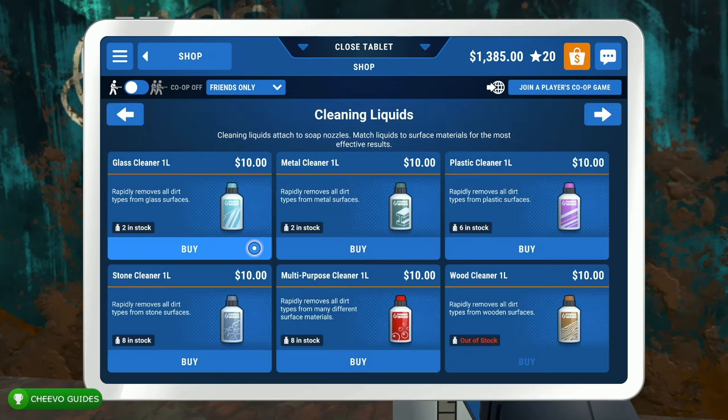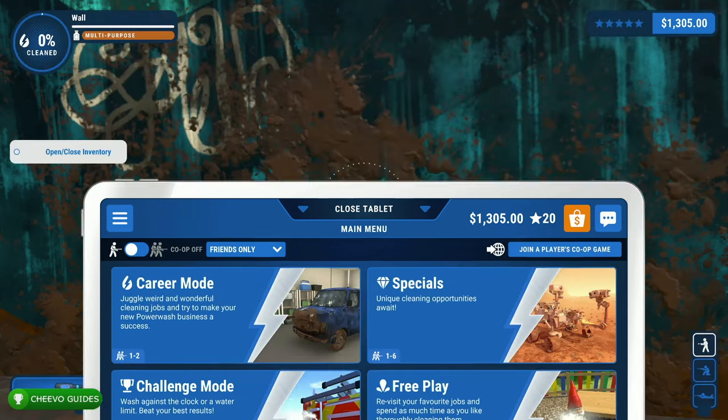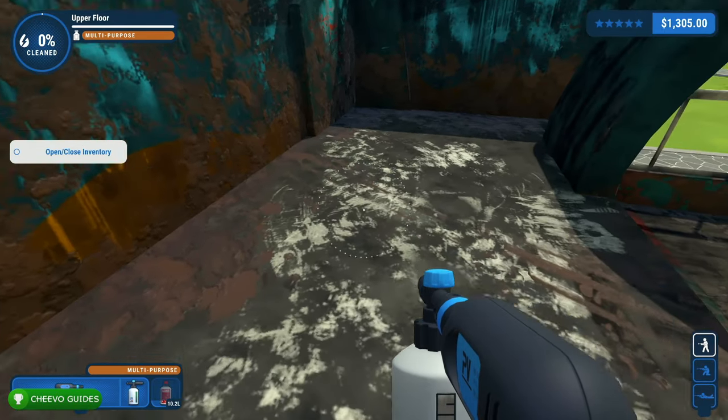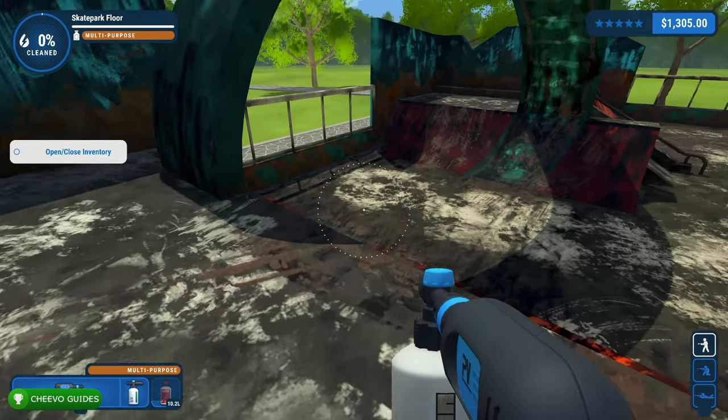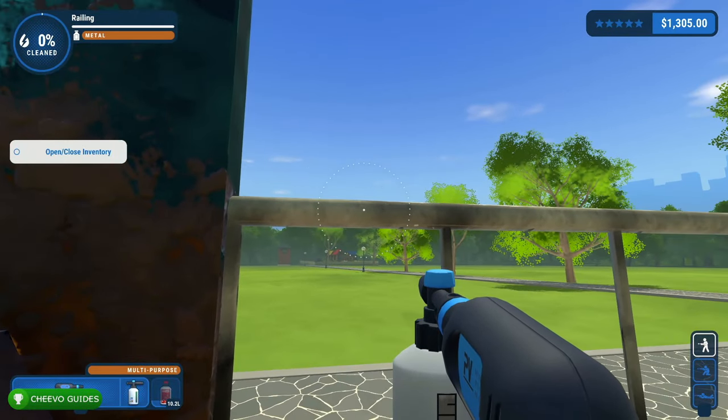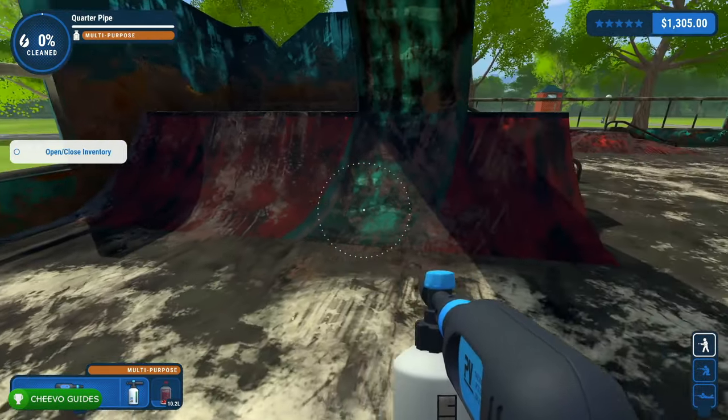There are specific liquids for each type of material in the game. At first I recommend buying all the liquids that you can. Really the only thing I spent money on in this game was the liquids — at least so far during my playthrough. I never really bought any cosmetics or anything like that; I just bought the nozzles and extensions at first, and then after that I'm just buying liquids.